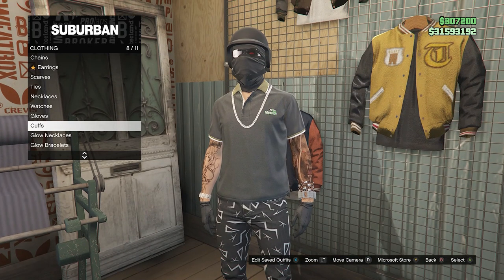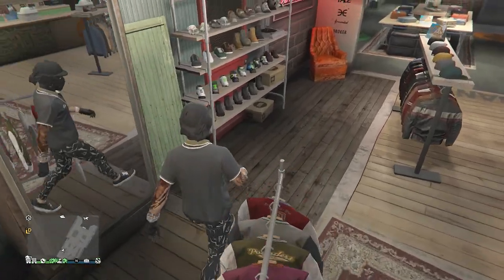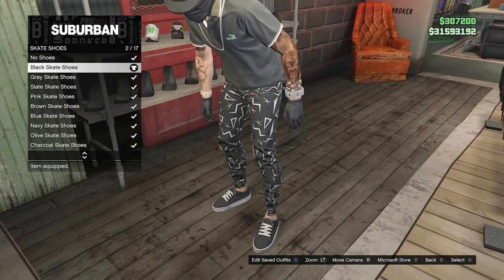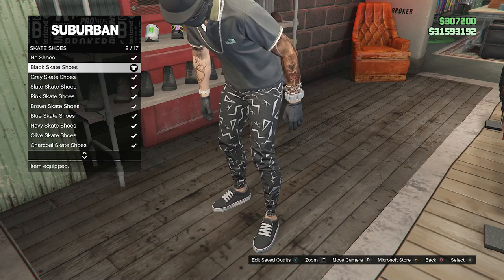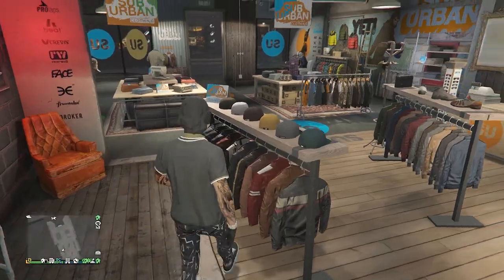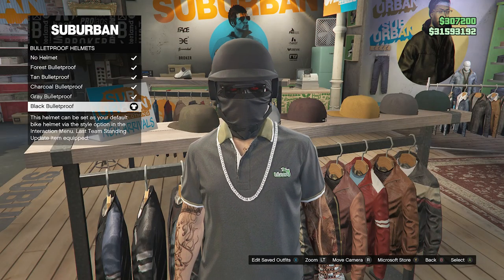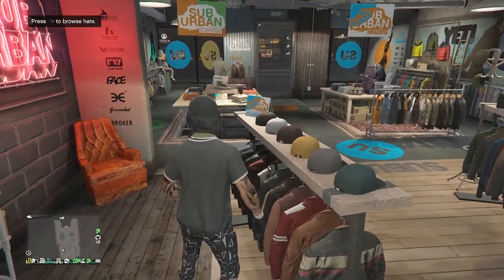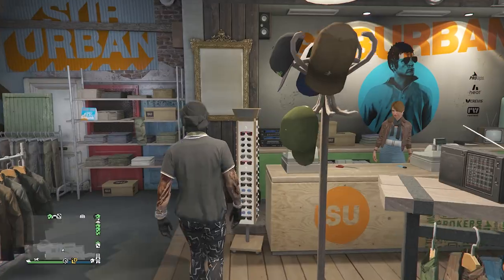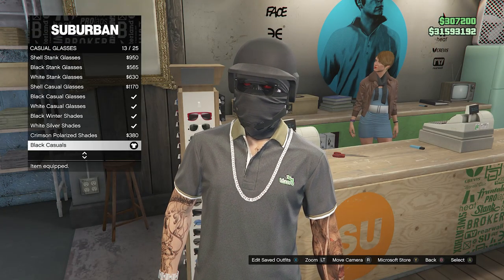Now that you have the chain, the cuffs, and the gloves, back out of accessories and head over to shoes. Scroll down to skate shoes on slot 3 and equip the black skate shoes on slot 2. After equipping these shoes, back out and walk over to hats. Go to bulletproof helmets on slot 19 and equip the black bulletproof. Then walk over to glasses, go to casual glasses, and buy and equip the black casuals on slot 13.